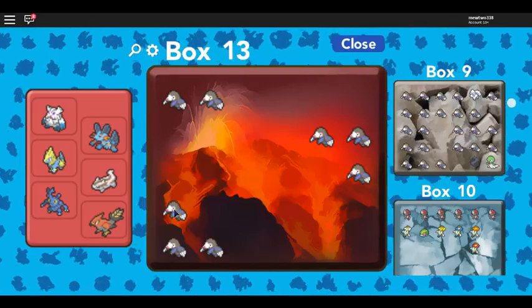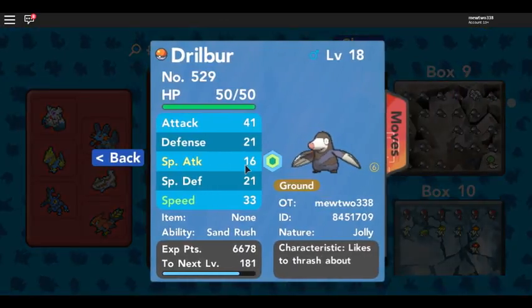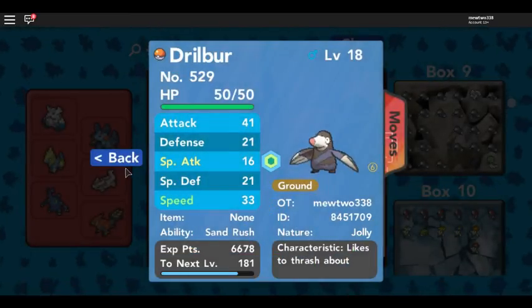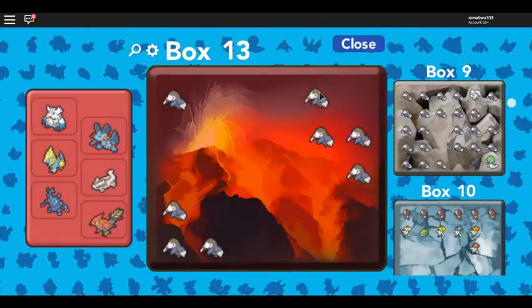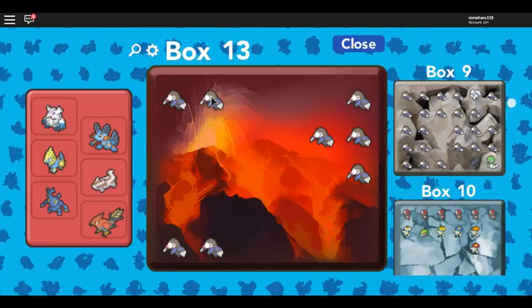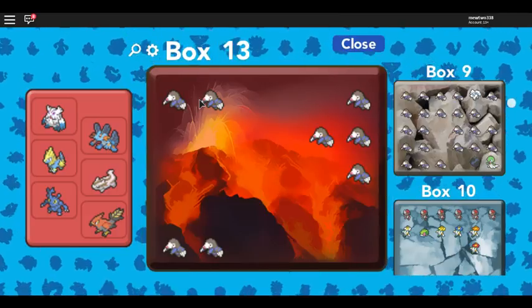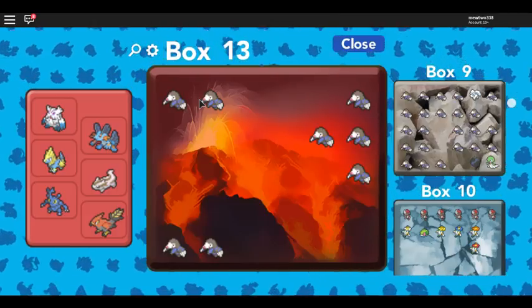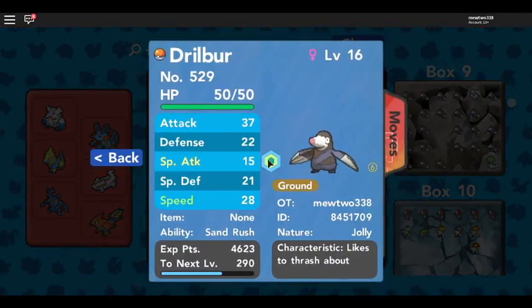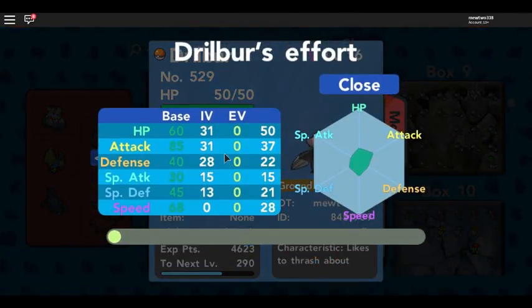So again I'm going to have these two breed over and over. And finally I got a male that has a perfect IV stat in Attack. I'm going to switch this male out because this new male has better stats. So hopefully these two Pokémon with two unique perfect stats will produce a Pokémon that has a total of two perfect stats. And would you look at it — I did get just that. Perfect IVs in Attack and HP.